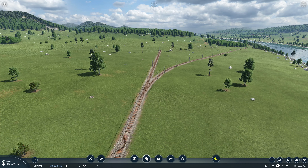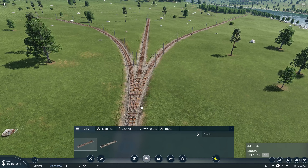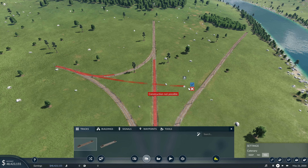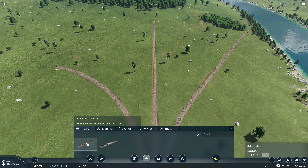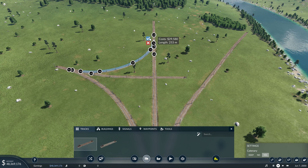The next thing is three-way switches. We've got a two-way switch here. What we should be able to do is add another track, and then — as shown in the developer video — have it come in and around. You need to do the straight line first, and then you can create a three-way switch like so.